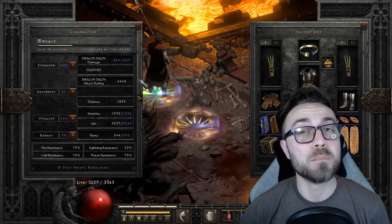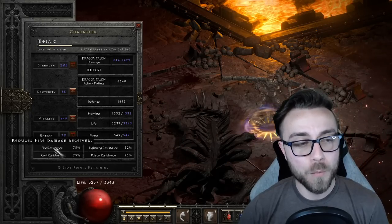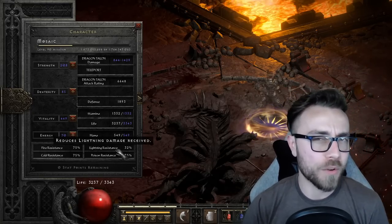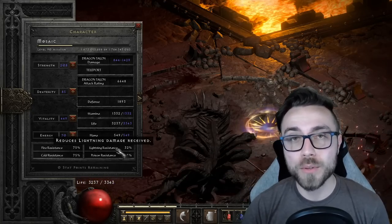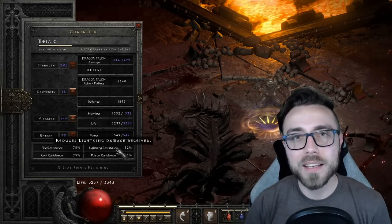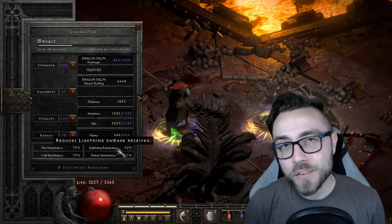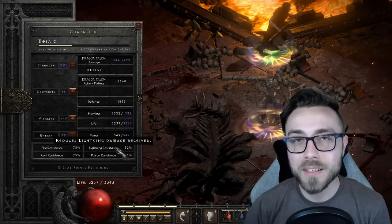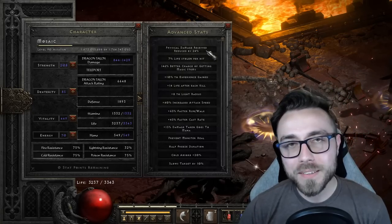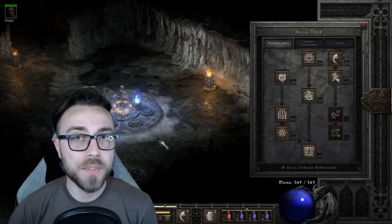With Battle Command, Battle Orders, and Fade up, we put just enough strength to wear our gear - boots being the highest strength requirement - nothing into Dex, everything else into Vitality. That puts us at around 3,300 life with over 500 mana and nearly max cap res across the board. I didn't find a reason to worry about resistances even in World Stone Keep or Chaos Sanctuary with Fade up, but you could swap all-res charms for lightning charms or use crafted gloves with two to Martial Arts and lightning res.